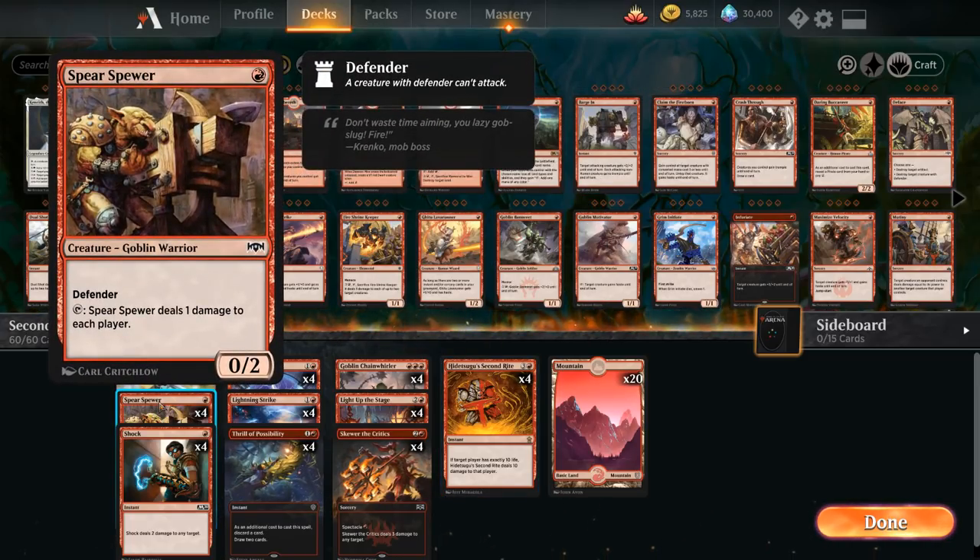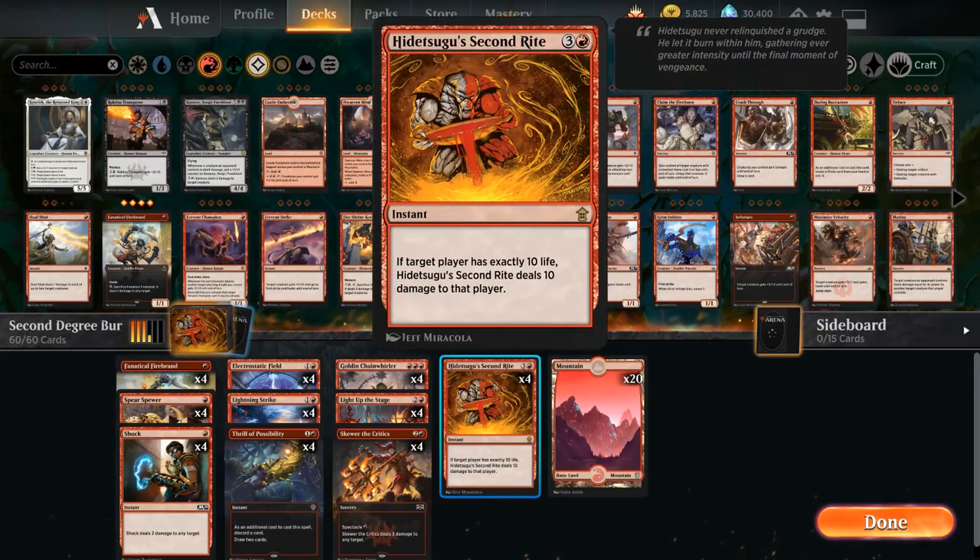At 1 mana we're playing the full playset of Spear's Pure — 1 mana for a 0/2 defender, and we can tap Spear's Pure to deal 1 damage to each player. This gives us a lot of control over the opponent's life total, so if we have an uneven amount of damage we can even it out with Spear's Pure to make sure Second Ride can kill the opponent.